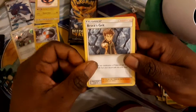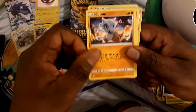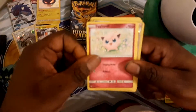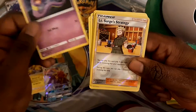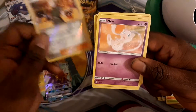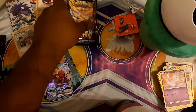Next pack — there's the code, toss that away. Three from the back. We have Brock's Grit, a Farfetch'd, Graveler, Cubone, Geodude, Jigglypuff, Staryu. Reverse of the pack is Lieutenant Surge's Strategy. And the rare of the pack is going to be a regular rare Mew. It's been holo before, and it's sad to see it as a regular.